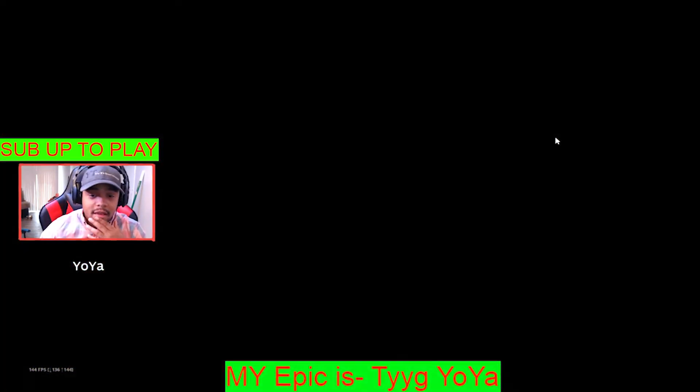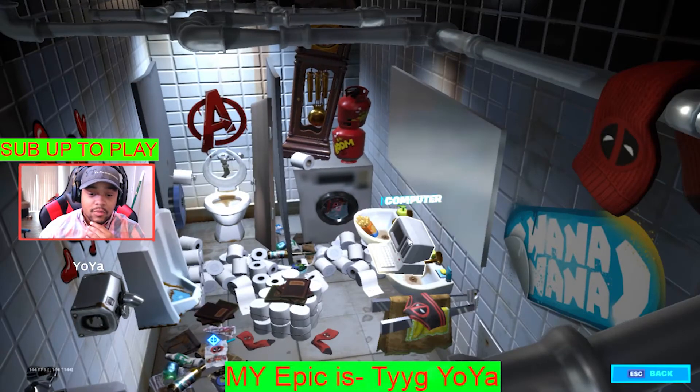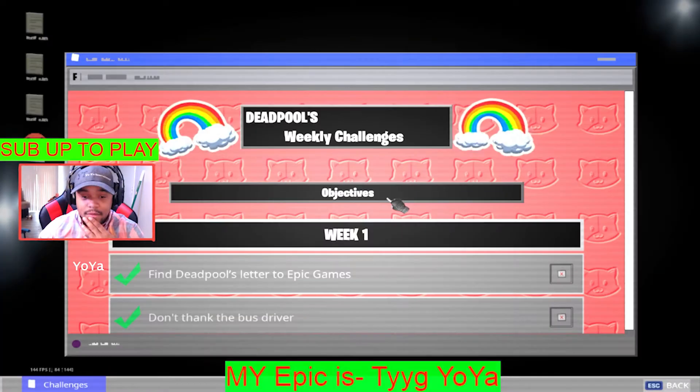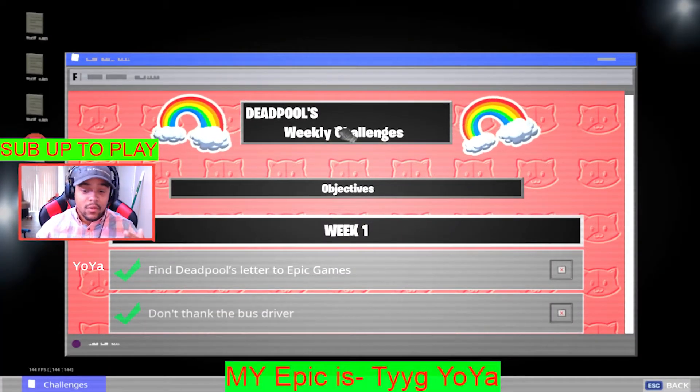So what you want to do is go into the little vent, and you can go down to Deadpool's little lair, and you're gonna see your computer, you're gonna hit that computer, and you're gonna log in. Basically, this is the challenges every week that we update.